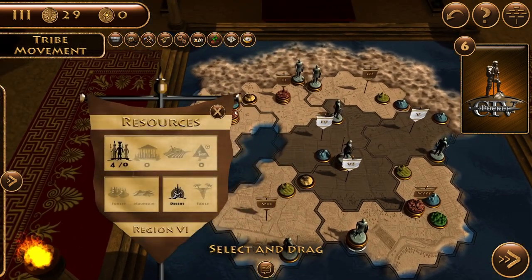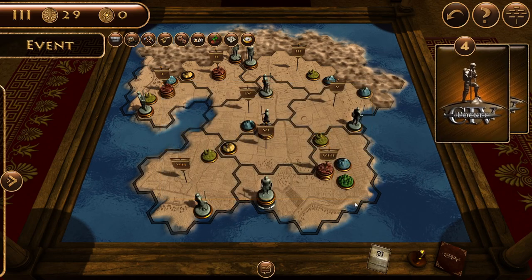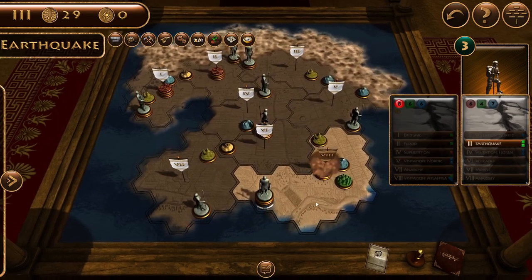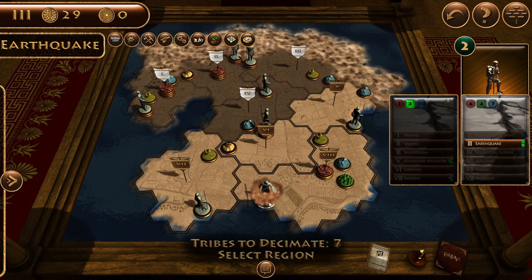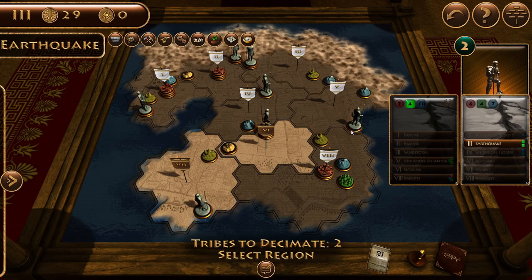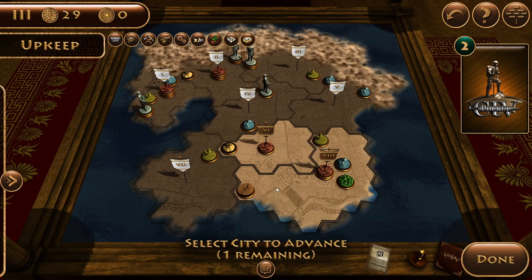We have four people in this region which will be enough for a city - we have four farms so we should be good. A volcano event - I'll say no. An earthquake event - at the place where we have so many people - we didn't lose them all, but I need to decimate eight tribes. I'll destroy all of them in the main area - maybe the volcano would have been better, honestly don't know.